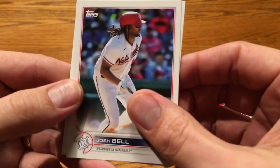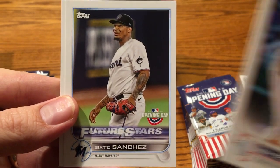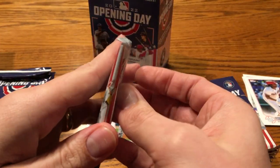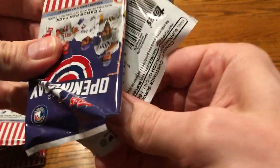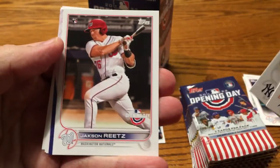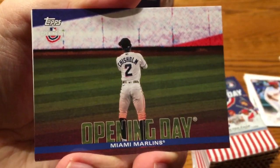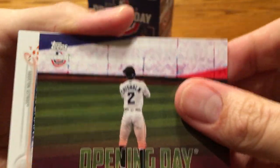Josh Bell — so you can see the design. Sixto Sanchez — I'm not sure if he was actually in Series 1. But the design is pretty much the same as Series 1; it just has that Opening Day logo in the corner of the card. That Opening Day logo is what's going to be really identifiable, and it obviously decreases the value just because there's so much of this that's printed. There's a ricky of Jackson Reed. Looks like we have another insert — an Opening Day, kind of traditional Opening Day subset. This is for Jazz Chisholm with the Miami Marlins.